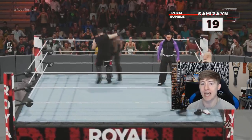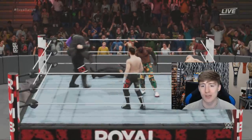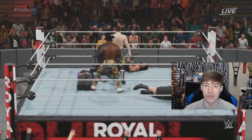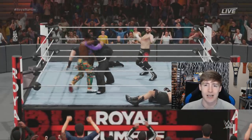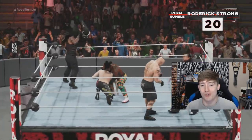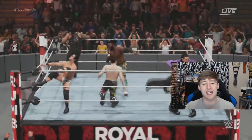Number nineteen is Sami Zayn! Roman Reigns looked like he was gone right there. The Beast Incarnate, Kofi trying to get revenge on Brock for the WWE Championship. Everyone's attires are completely outdated but it is what it is — I didn't want to download 2K20. Number twenty is Roderick Strong! I almost put all four members of Undisputed ERA in, but figured if I had to buy a hundred dollars' worth of Kyle O'Reilly figures I'd regret it.